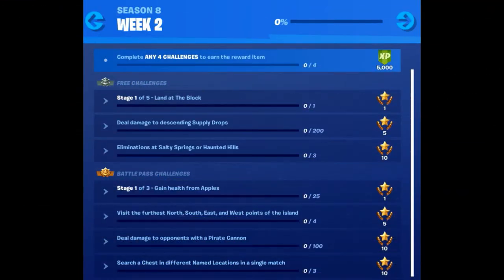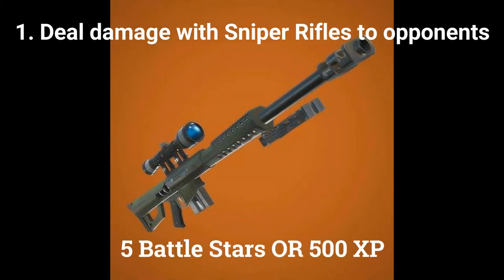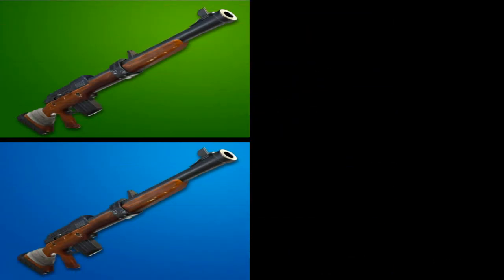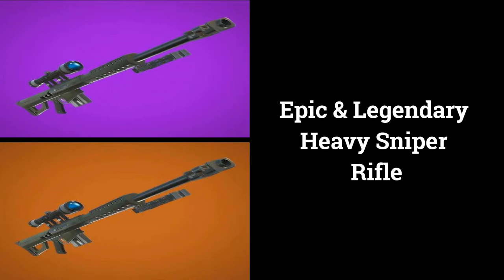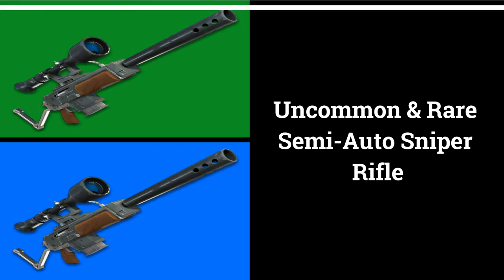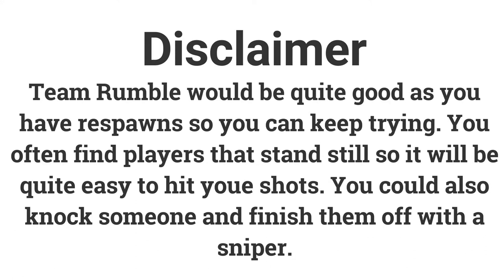Now let's go into the details of the challenges for this week. The first challenge is deal damage with sniper rifles to opponents — deal 500 damage to earn 5 battle stars or 500 XP. You can use the uncommon and rare hunting rifle, epic and legendary suppressed sniper rifle, epic and legendary heavy sniper rifle, or uncommon and rare semi-auto sniper rifle. Team Rumble is best for this challenge as respawns are on, and players often stand still making sniper shots easier.